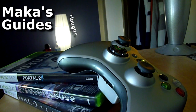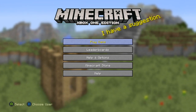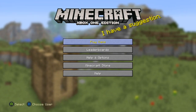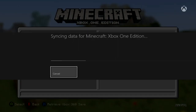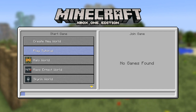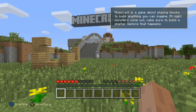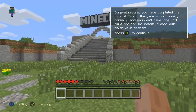Hey guys, Macca here playing Minecraft. This is the Stayin' Frosty achievement/trophy guide for swimming through some lava. For this one we're gonna want to use the tutorial, as I will be for all of my achievement guides for this game. So just play the tutorial from the main menu, wait for the menu screen. You can obviously complete the tutorial, or you can do what I do.